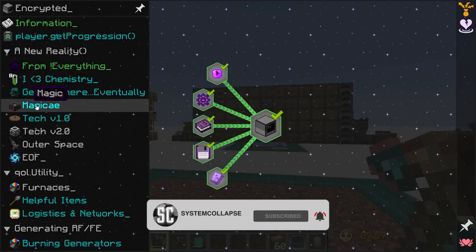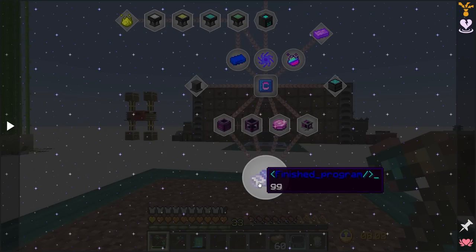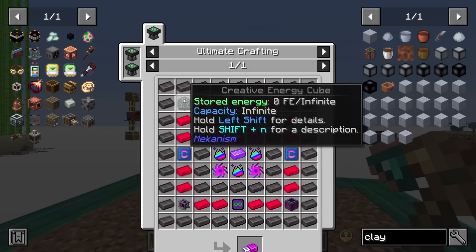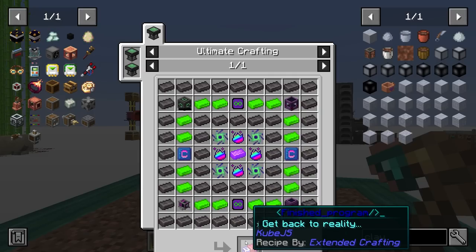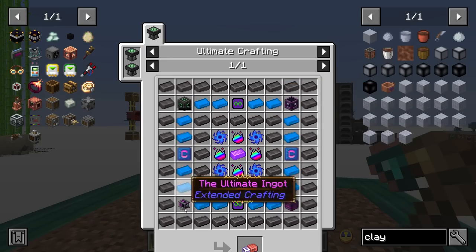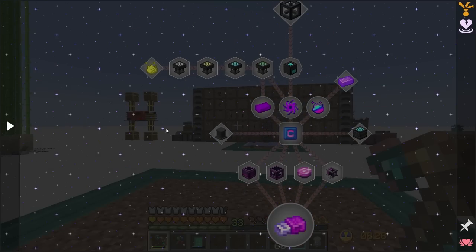First thing - the big change on the end game. We actually have an end game item that we have to craft to be able to say we finished the pack. It looks pretty cool actually. It takes all of the different creative items, so it's going to be a lot of work to get this done. But yeah, finish this and get back to reality - because we're trapped inside of a computer, that is the concept of the pack. I thought that was pretty neat.